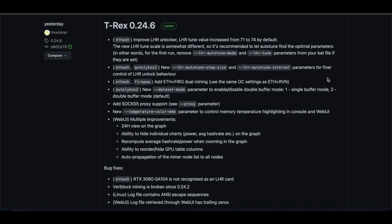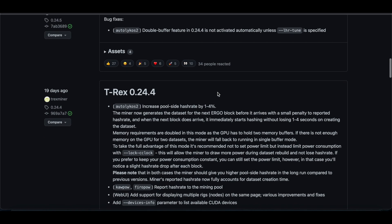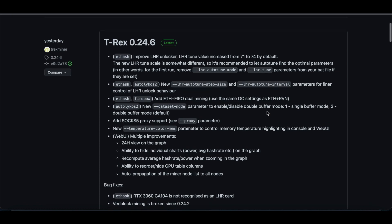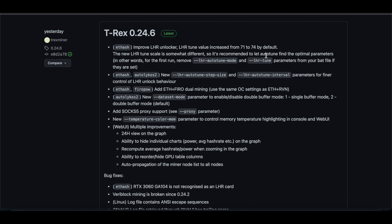The main reason we're talking about it is there was a new release for T-Rex Miner version 0.24.6. On top of 0.24.5 and 0.24.4, where they released duo mining for ETH and Raven, ETH and Ergo, and LHR auto-tune modes, they've now added in 0.24.6 ETH plus Firo. So you can now duo mine ETH and Firo - it's new with T-Rex, so why not be one of the first to try it out?